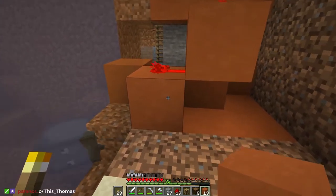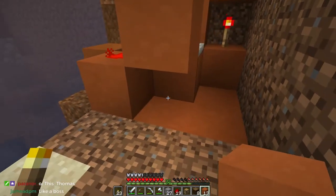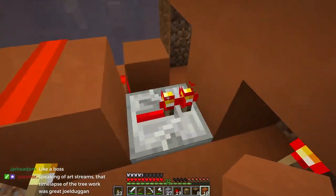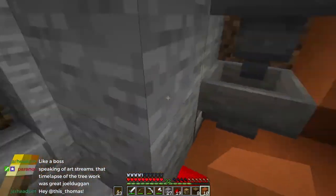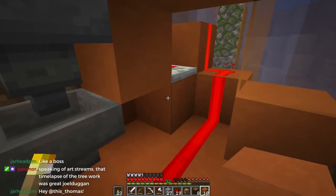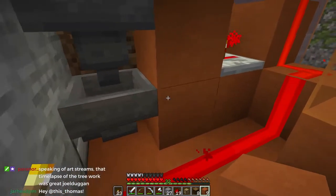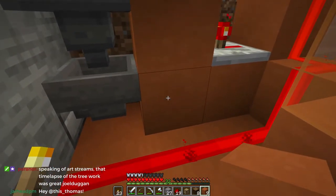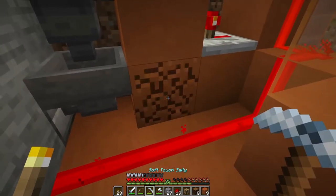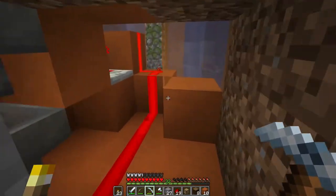I think on the outside we could maybe do something special - we could almost just do this to make it all look seamless. I don't want to put a block here yet because I need to still get underneath here. I don't want to mess with the design too much.